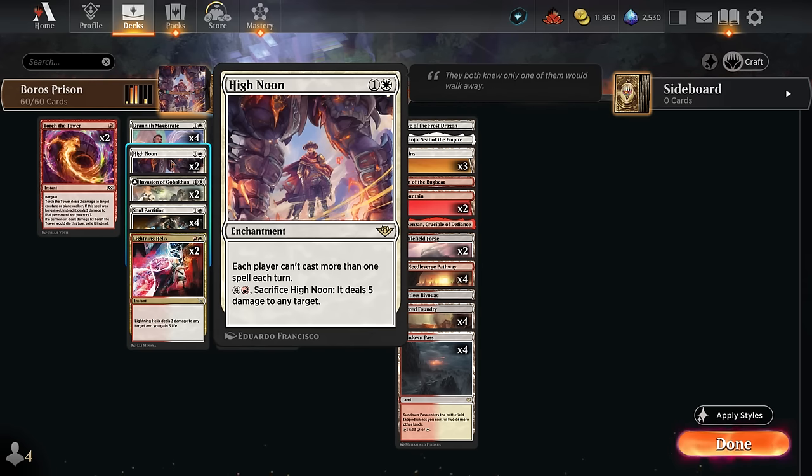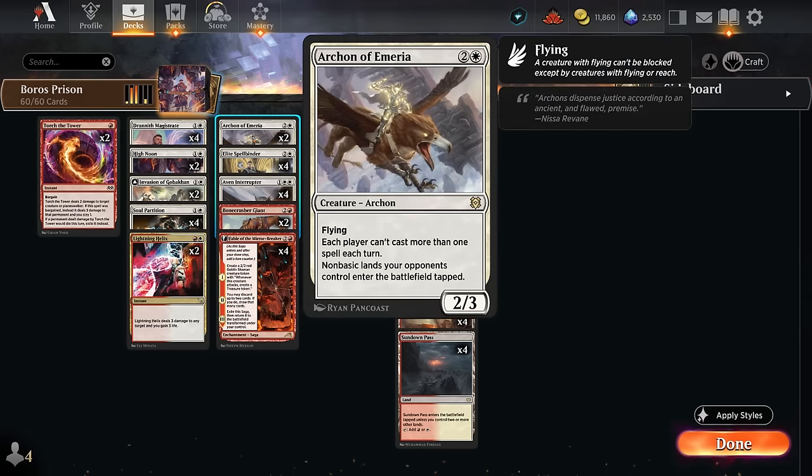With High Noon we can still sacrifice it to deal five damage to any target, so we can break the lock if it's not favoring us — since we need to make sure we're not behind on board when we establish the lock, otherwise we'll still lose. We also have two copies of Archon of Emeria, which has a very similar effect and also makes non-basic lands enter the battlefield tapped on the opponent's side, potentially punishing greedy mana bases.